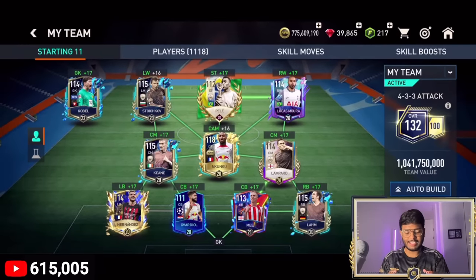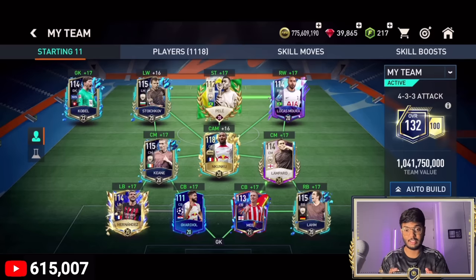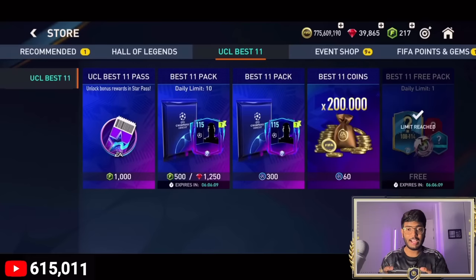Let's have a look at our subscriber's account. He has a 132 overall team and he's okay with me spending all the coins — thank you so much for allowing me. He's also got 39,000 gems which he allowed me to spend all of. My target for this account is to reach at least 137 or 138 overall.